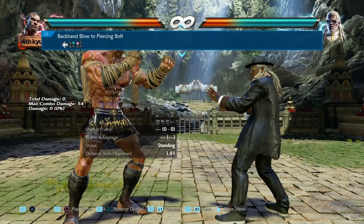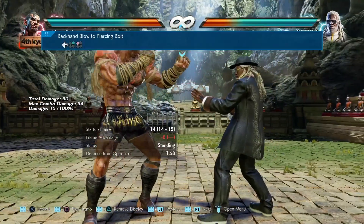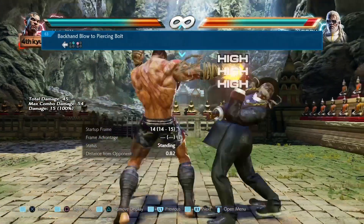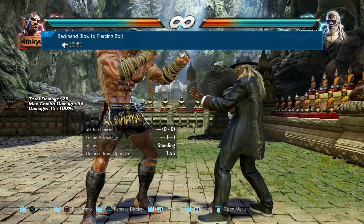Next up we have back 2. What's happened here is they've changed the frame advantage on hit — it used to be minus 4 and now it's minus 6. A little nerf for Fahkumram once again.